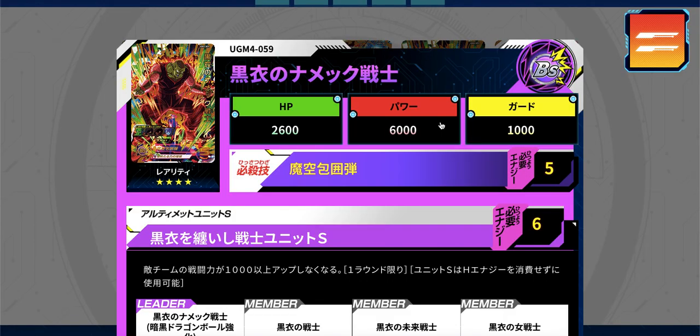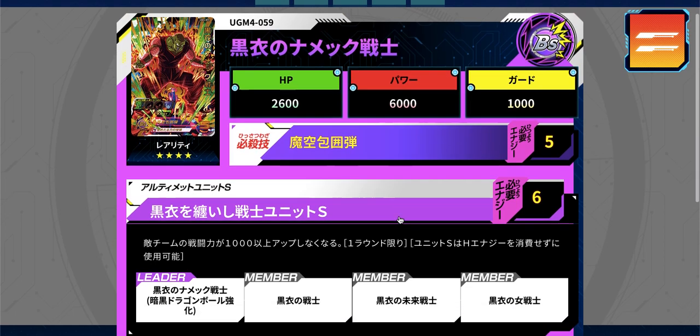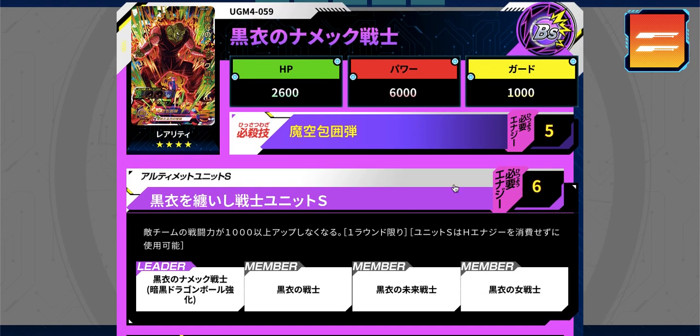Next is the Namekian Warrior in Black — no real transformation, just his cloak removed, but still cool art. He's a berserker type with average HP and the Hell Zone Grenade for five hero energy — quite good cost. He also has a Unit S for six hero energy, which is notable because Unit S doesn't consume the energy, just requires it, so it sticks around.